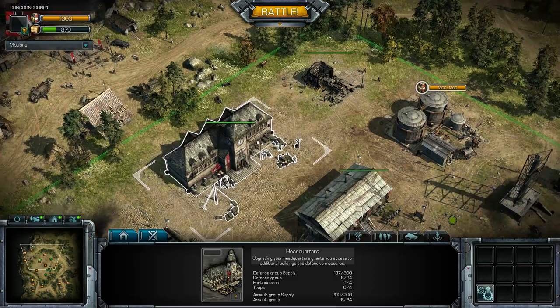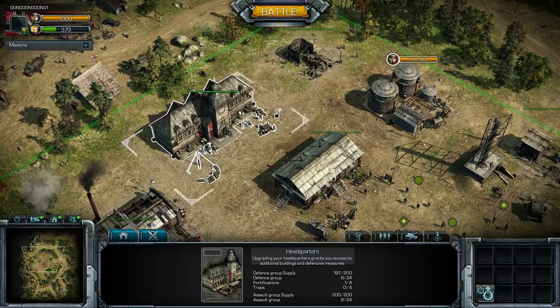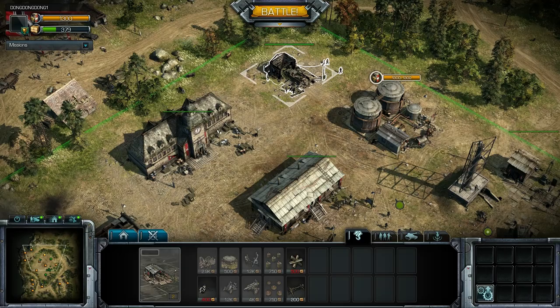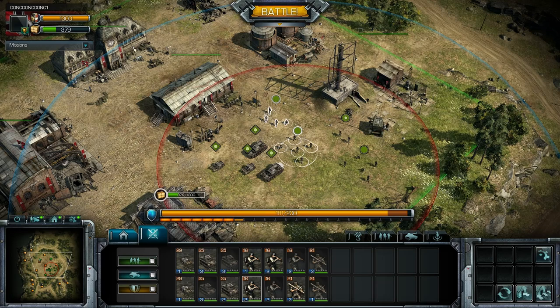Remember that this is alpha, so a lot of this stuff is currently probably wacky in terms of balance, as well as the way you gain materials and fuel. Don't worry — they can probably fix it. You can also get defenses like howitzers, anti-tank guns, and mortar emplacements later on.